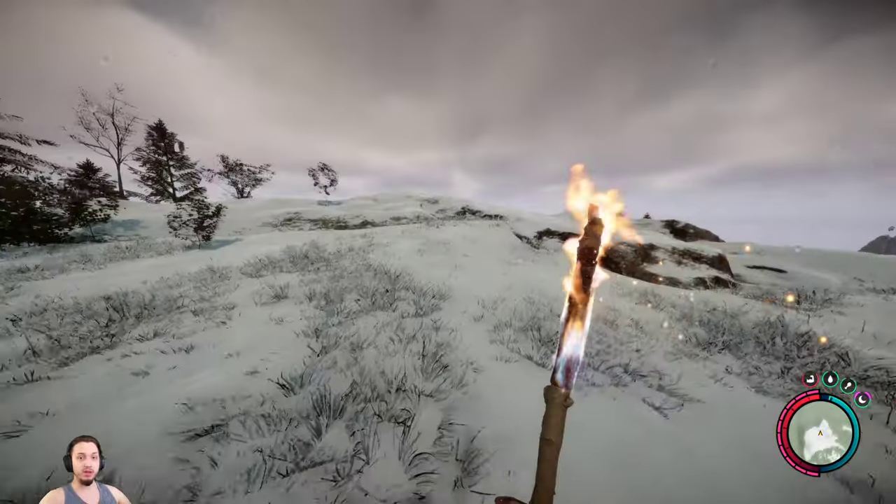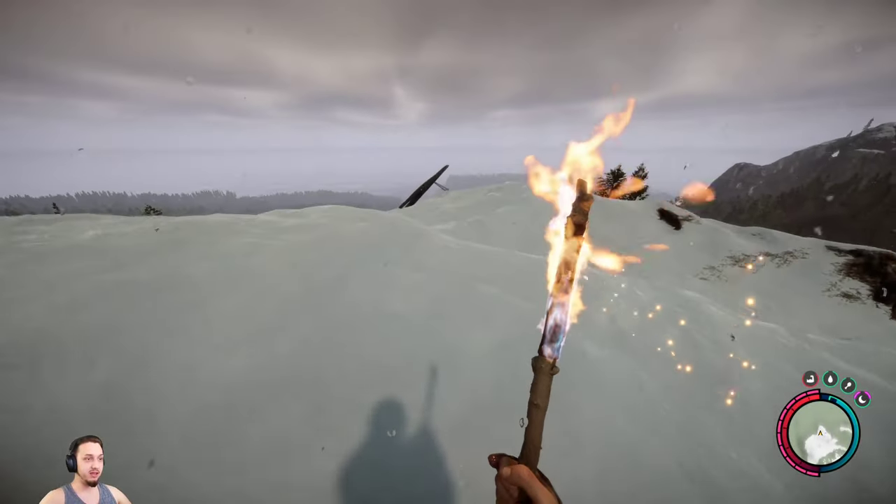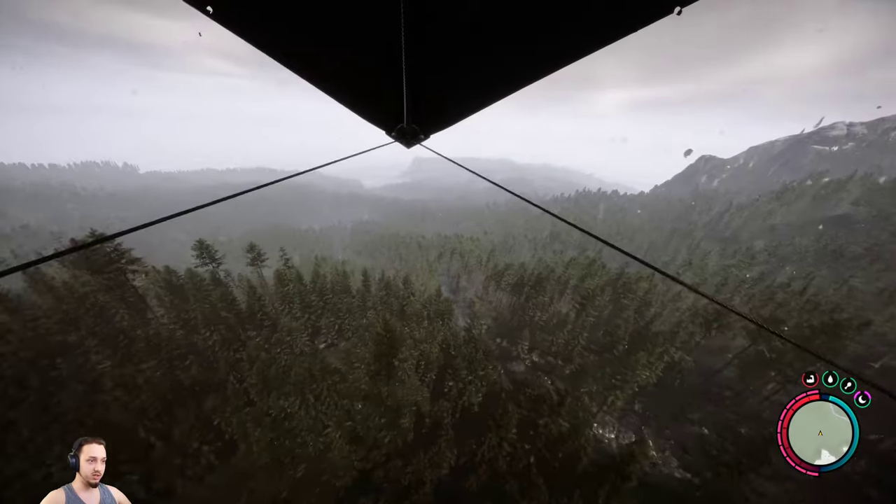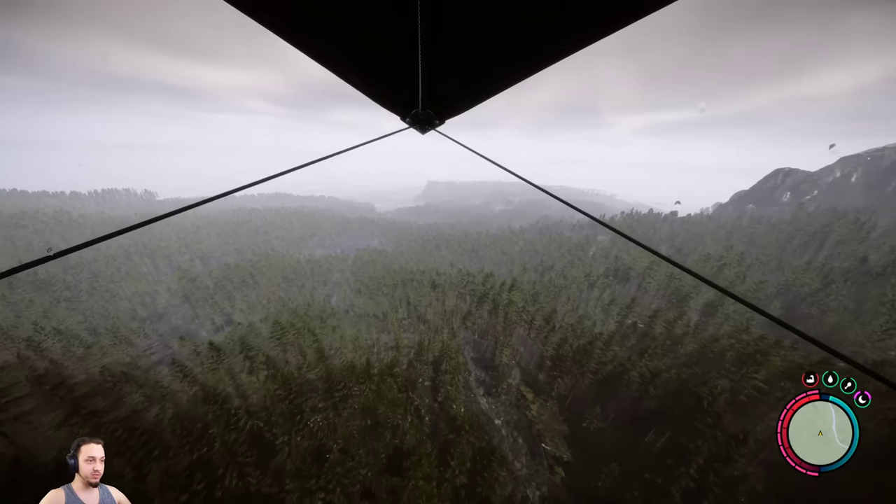Coming up on the first item we're grabbing today - this is going to be the hang glider, and this should take us right down there to the beach. There we go, boys. You can cruise right down, even in the storms and everything.